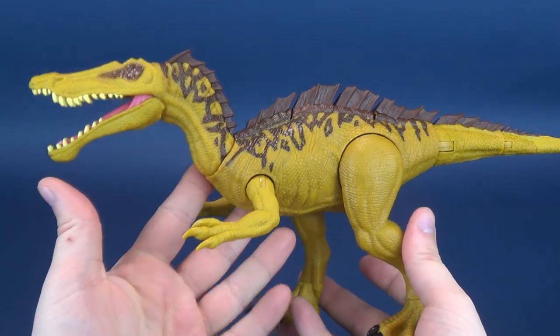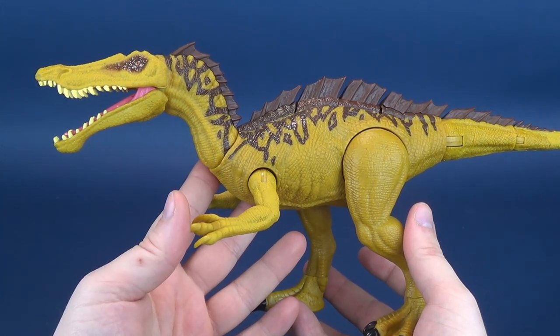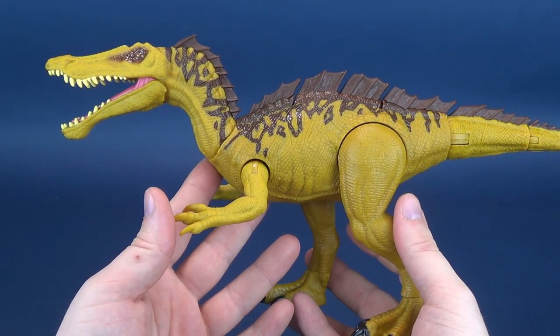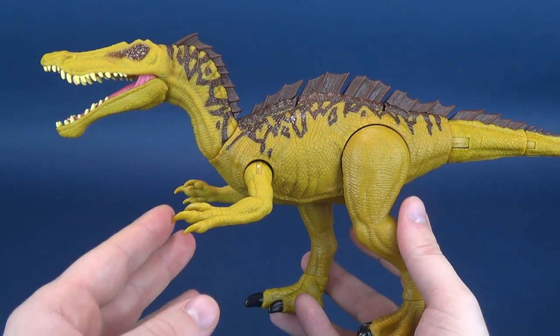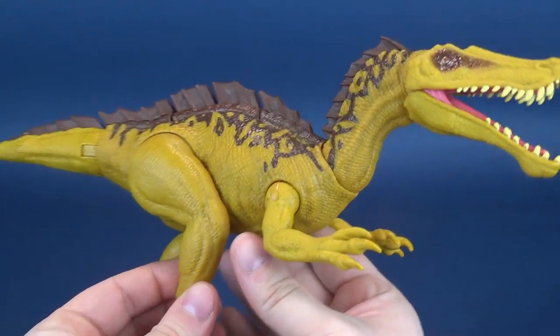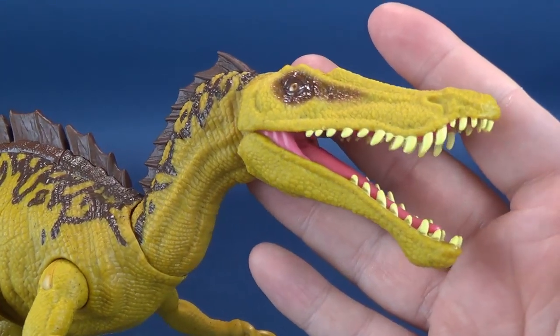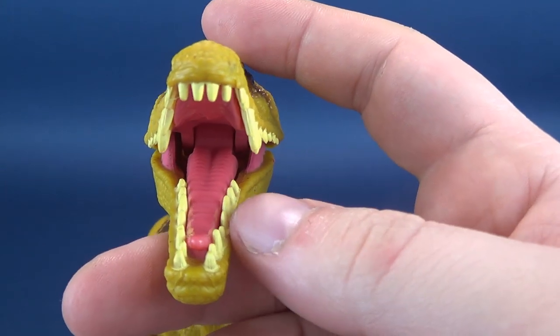I would describe the color, as I like to do on this channel, in food terms. I would describe this dinosaur as a nice golden mustard yellow. It's got some nice contrast to the otherwise normal greens and browns that we normally see. It's always nice to get a good pop of color, and Suchomimus definitely does have that. It's a very long-snouted dinosaur, sporting a full array of sharp, sharp teeth.